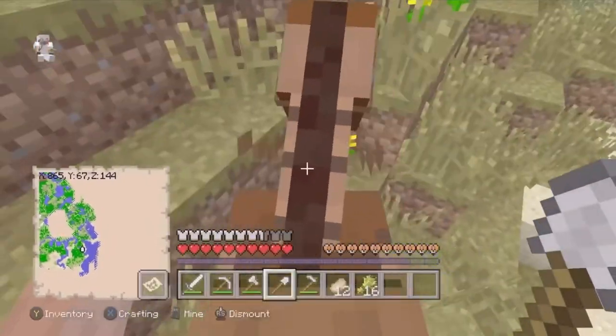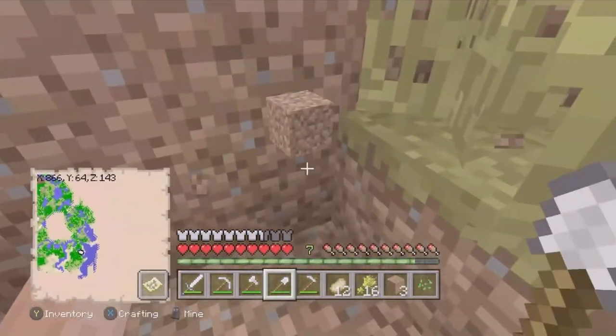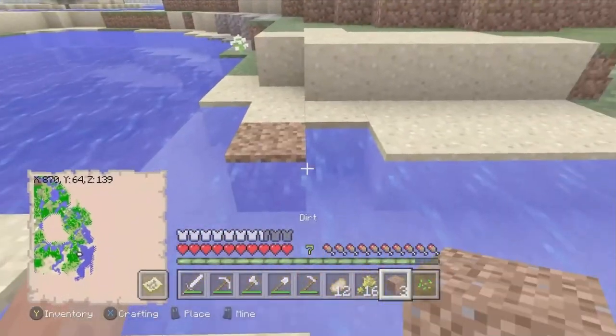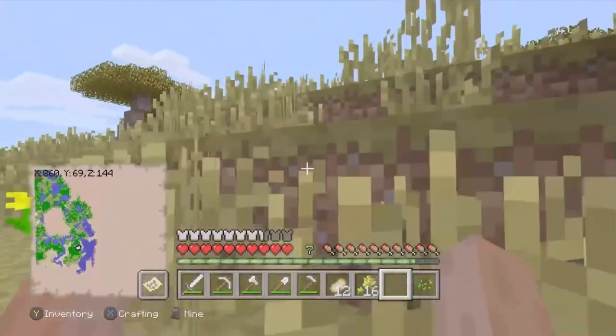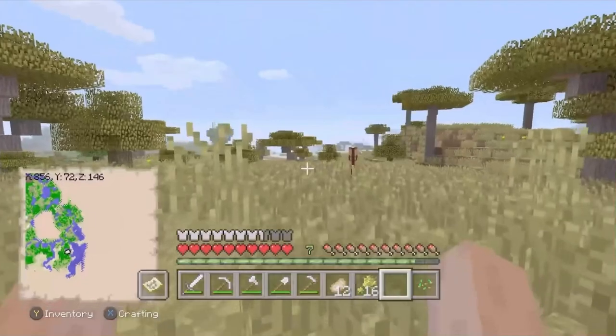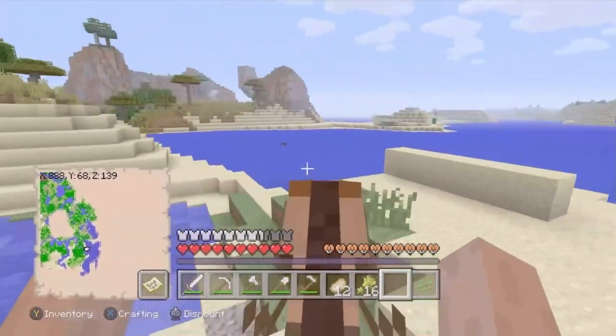Now I could finally start off on my horse journey. One thing I forgot about was bridges, because your horse can't swim in deep water. But I was stupid in this clip because the height of the water was literally just one block. After catching up to my horse who was running away every second, I managed to get him across a three-block bridge.